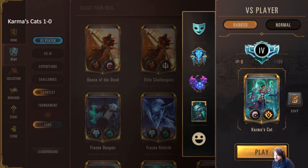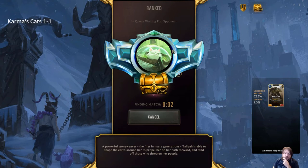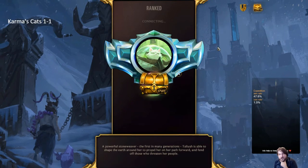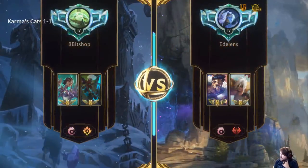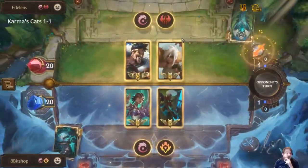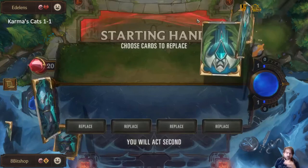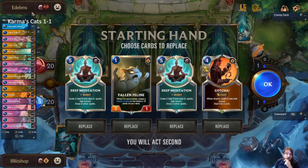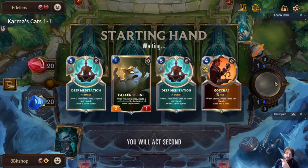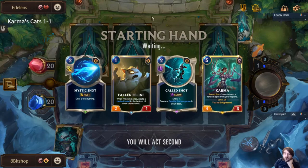I probably could have forced a trade on them that they didn't want to make at that point. It still would have given them a leveled Thresh though. I think part of the problem is I was trying to play around the Thresh leveling and then they just outplayed me. I think that was a winnable game and I just made one too many mistakes. They were an interesting variant — that's the first one I've seen run Death Mark so I didn't know to play around it until the first one came down.